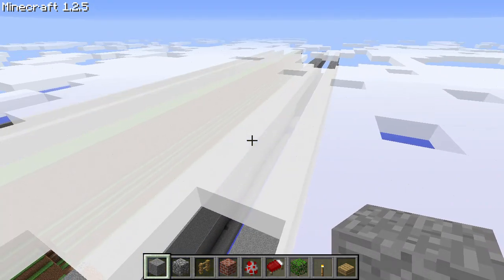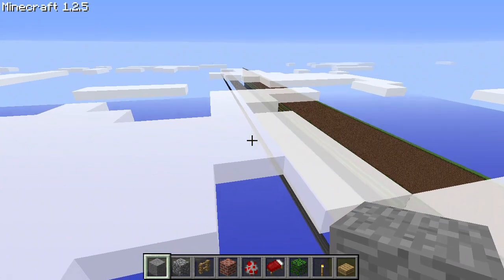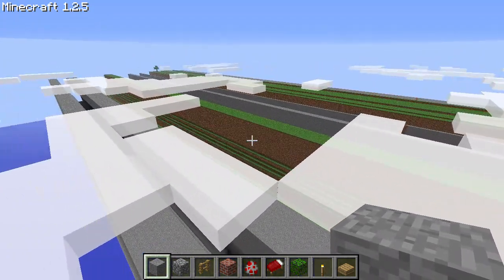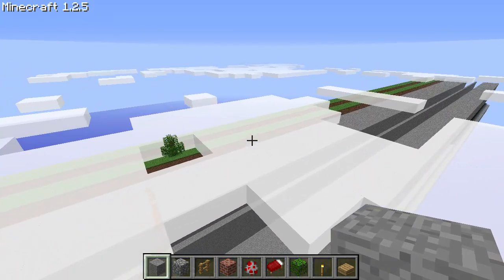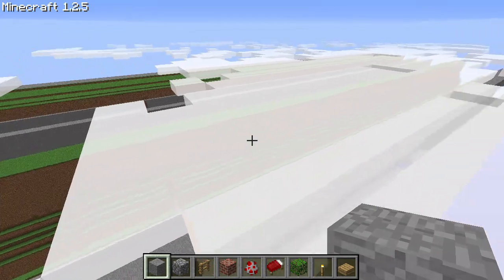I'm curious as to what would happen if we tried to teleport beyond the hard limit here — would it be like going beyond two billion 147 million 403,647 in beta 1.7.3, or would it actually brick the world, since there are no fake chunks unlike in beta 1.7.3?